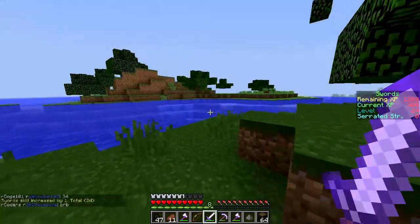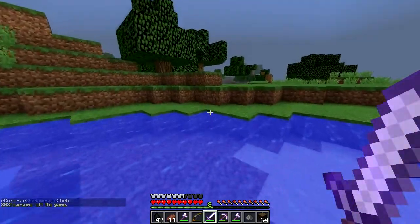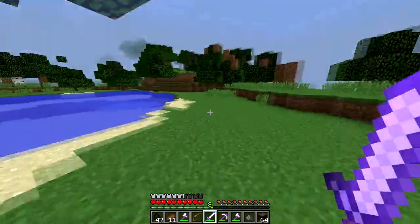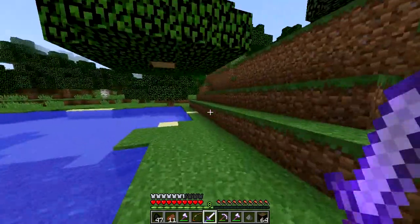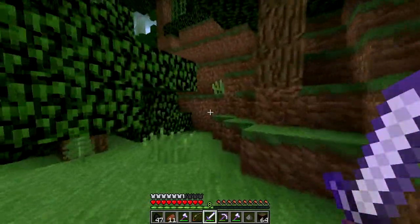The armor you get from the starter kit actually has the thorns enchantment on it. So whenever someone or a mob hits you, they get damaged — as you saw there. Pretty cool. I don't really know where I'm going; I have no main objective to get anywhere. But I'm just trying to get somewhere to build. Oh, look, a jungle! What do you know? That's cool.